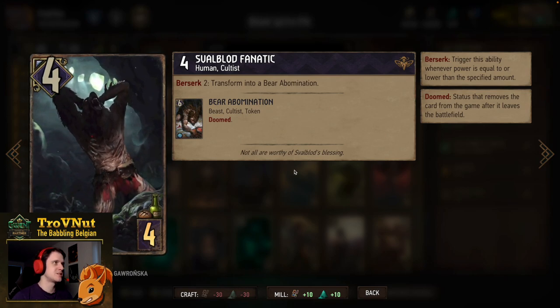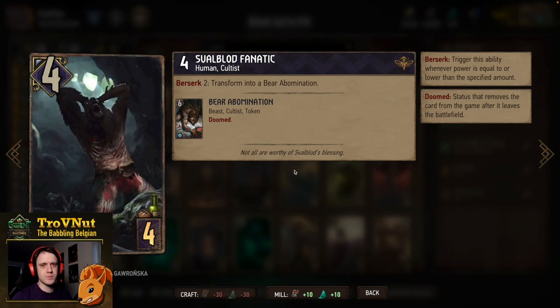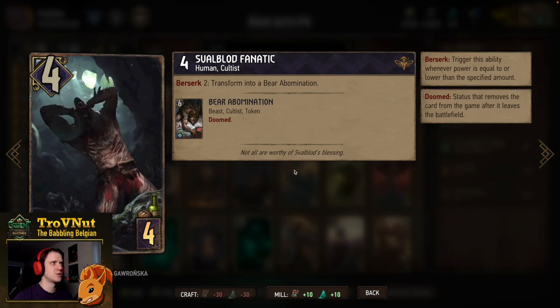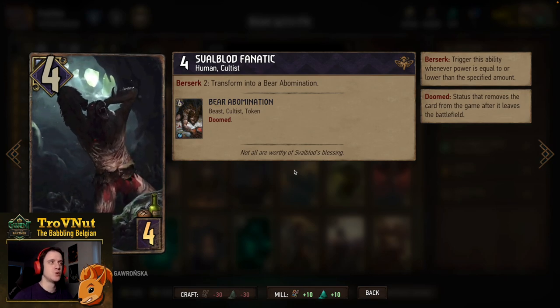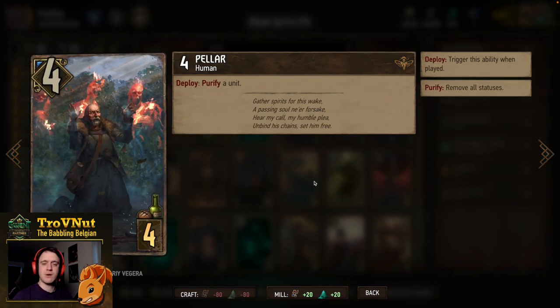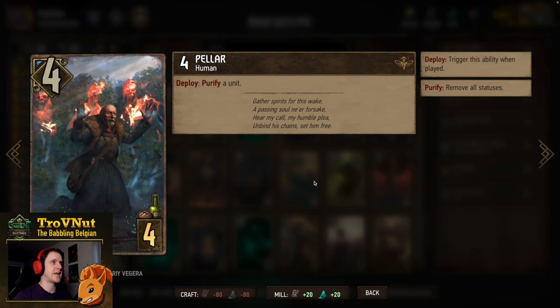Then we have two small Blood Fanatics — we'll be seeing a lot of these guys. Four power for four provisions, and on Berserk two — so if it drops to two health or below — it transforms into a Bear Abomination, which is a six power unit with no abilities but it's a Beast and a Cultist. Then we have another tech card, Valor: four power, four provisions, and you can purify a unit, either one of your own or your opponent's.